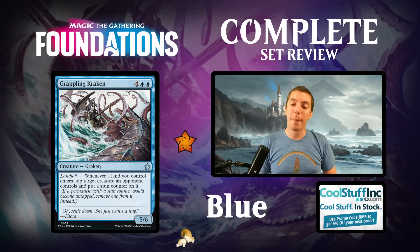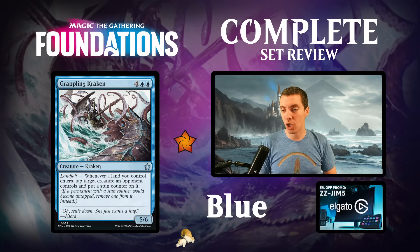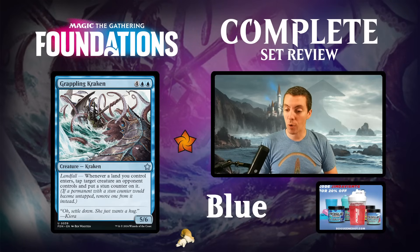Grappling Kraken - six mana for a 5/6 with landfall. Whenever you get landfall, tap and stun a creature. Great limited card. The kind of card where if you untap with it you're going to do a lot of work. Well-sized, good finisher - if your draft deck needs a finisher, this card will do that for you.